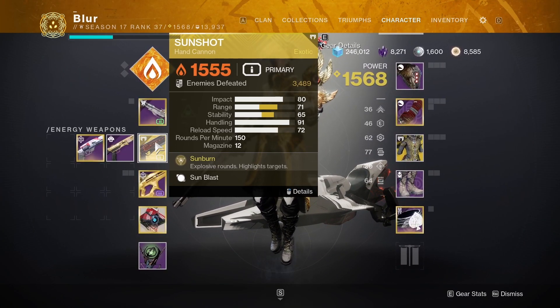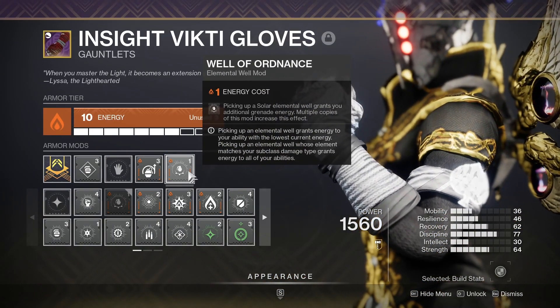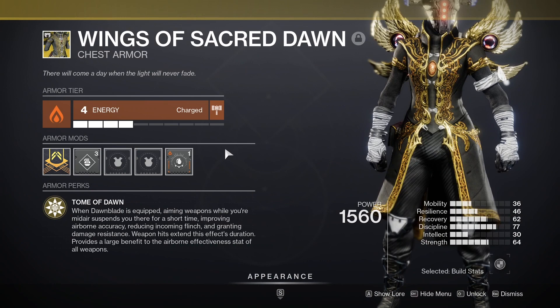For weapons, use whatever you want, but you do need a solar exotic — I recommend Sunshot. For armor mods, you're going to want font of might, two copies of well of ordinance, bountiful wells, seeking wells, as well as flame harvesting. And finally, for the exotic armor, you're going to need wings of sacred dawn.